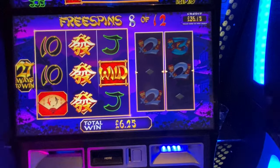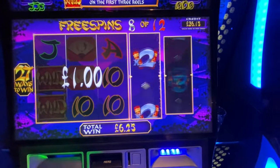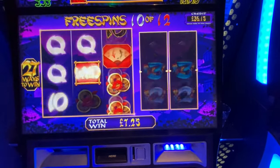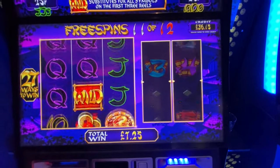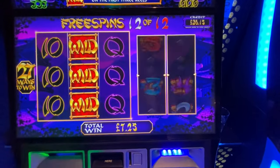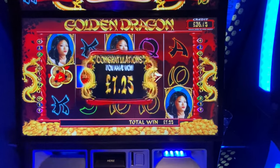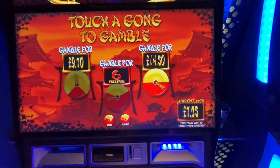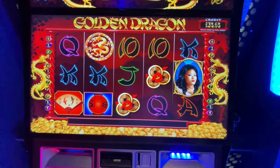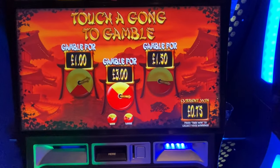Tight bastard. Wow, two spins left — land something. It's harsh. Well, £7.25 — let's have a look at the gamble. Not even close. I'm going to crack on for a little bit, see if I can land it again, and I'll bring you back if it lands. Right, see you in a sec.